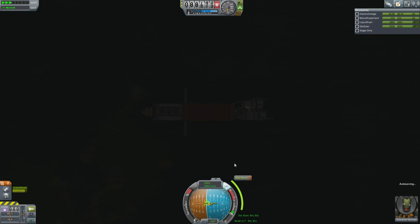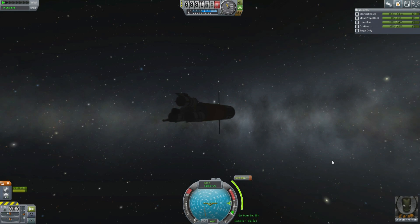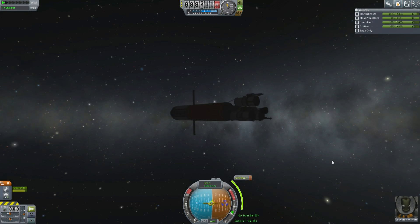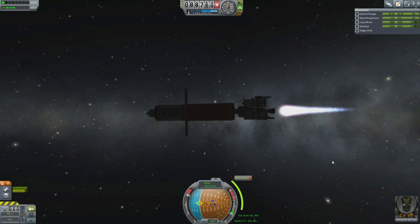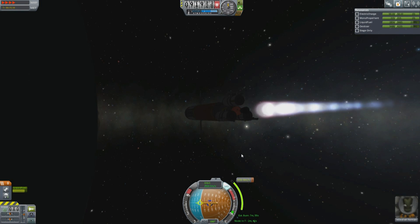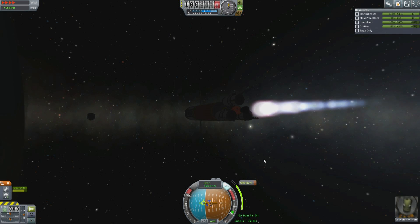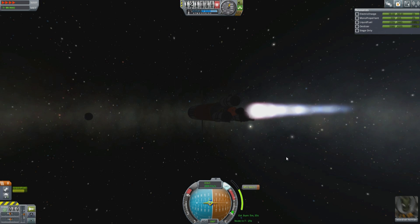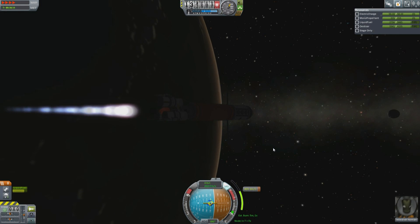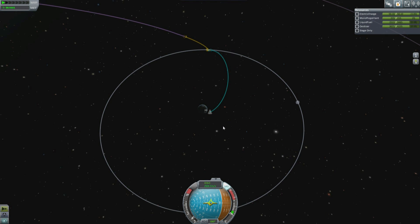A quick transfer to the moon — well, there's no such thing as a quick transfer anywhere with this because the acceleration of that engine is so slow. Looking at the estimated burn time, I think we're getting about 1.3 meters per second per second acceleration, so that means we're going to take about 10 minutes to accelerate up to lunar transfer velocity. It's a good thing I could exploit in-game time acceleration and post-editing to get us there a little more quickly.